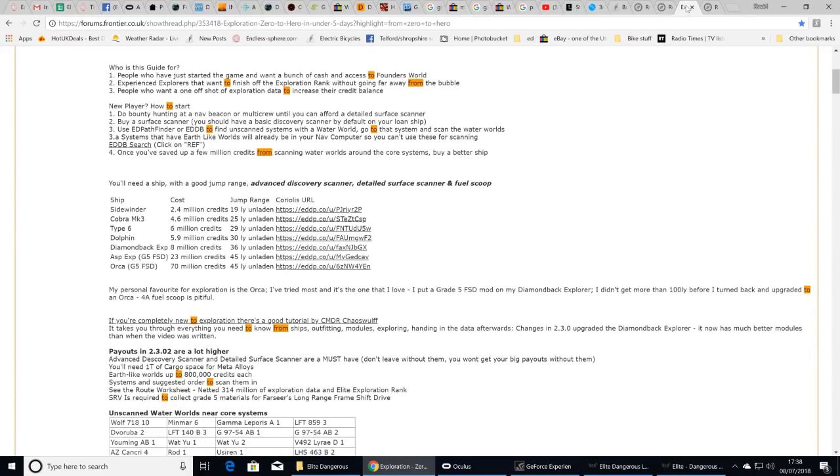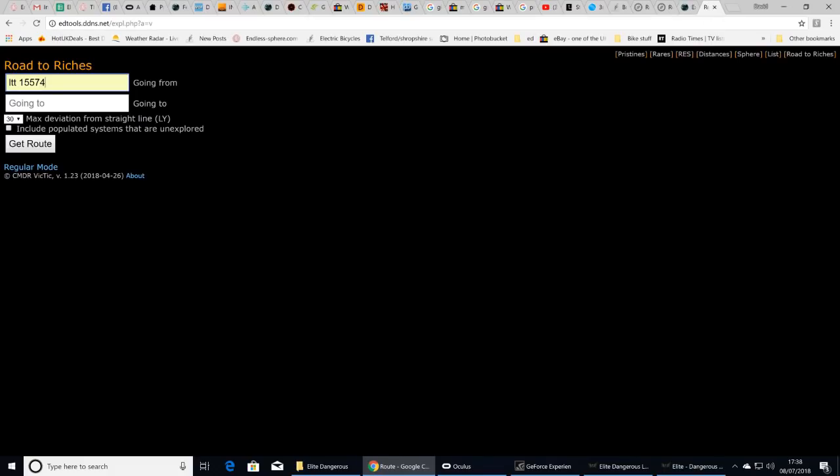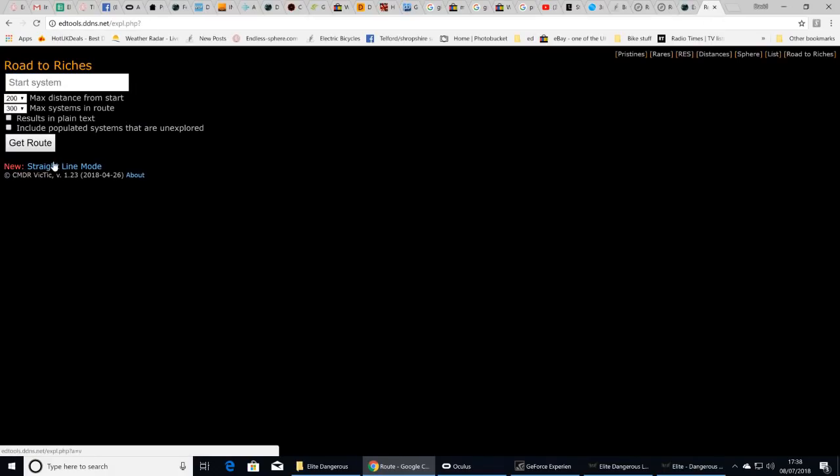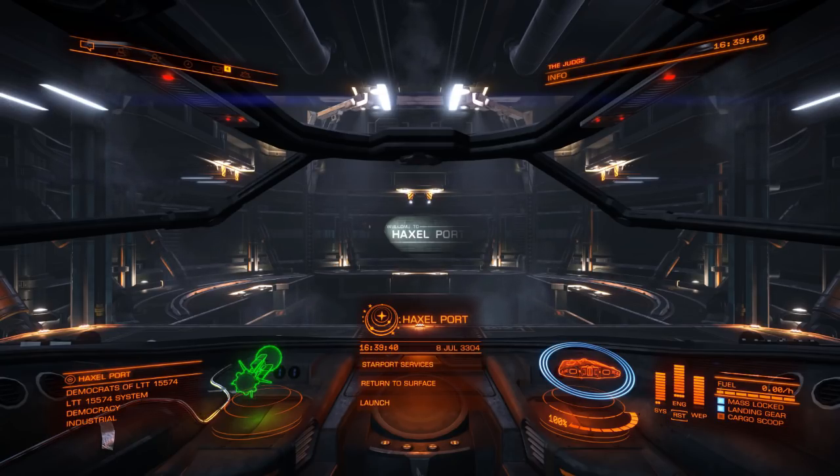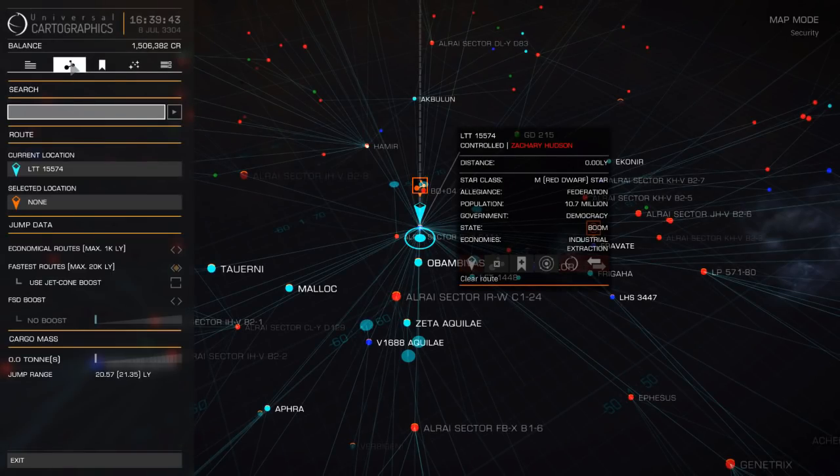I'll show you how it works in regular mode. Put your start system in, hit get route. Copy the first destination system name — select it and press Ctrl+C — then go to the game, open the galaxy map, click in the search box, and press Ctrl+V to paste it in.